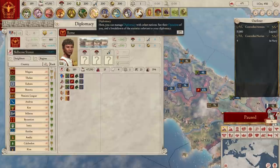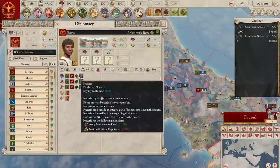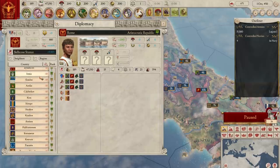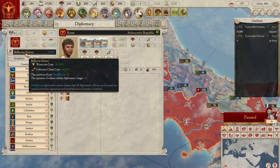Diplomatically, Rome has no official allies, just fedatories, and pretty much all nations around it have a slightly diminished opinion of them. This is because Rome has a bellicose diplomatic stance — their way of saying they're ready for conquest. This allows Rome to claim territories for 10% less than usual and have slower war score gains, but the trade-off is other nations are more adverse to you.